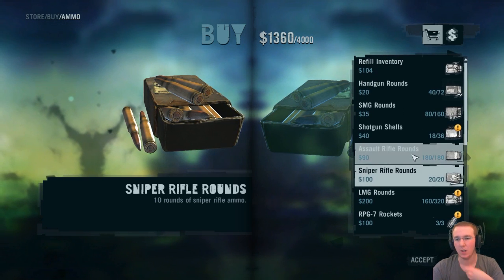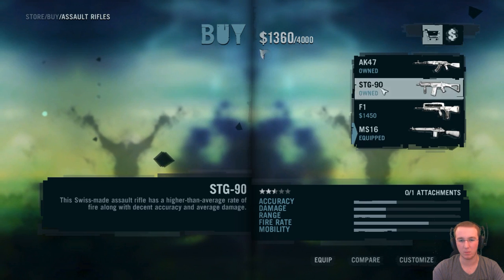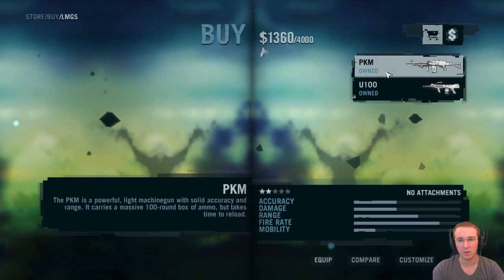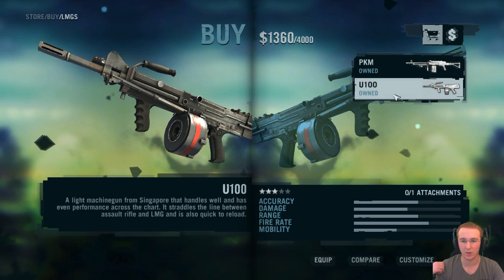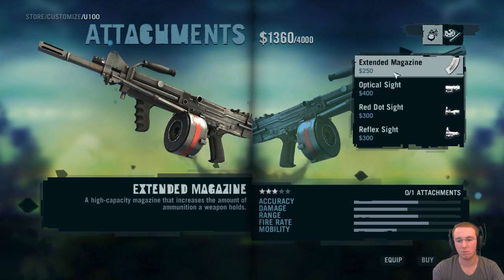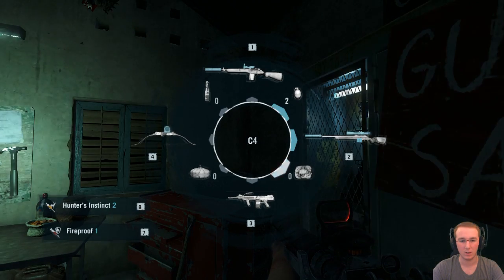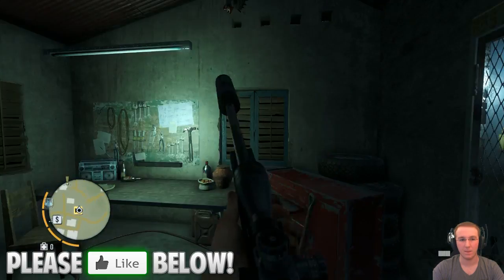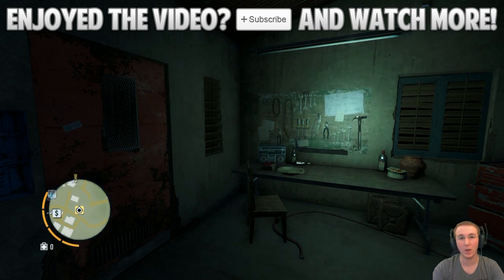Shotgun shells — don't need that. RPG rockets are three out of three. Arrows — I really do need more arrow space but I'm not using the bow much. I'm going to get rid of my RPG and get a second assault rifle or maybe an LMG. The U100 could be pretty decent — the PKM had too much recoil. Let's equip the U100 with iron sights. I don't know how to swap them around though — let me know in the comments. That's going to wrap up this episode; next time we'll carry on with the main quests.